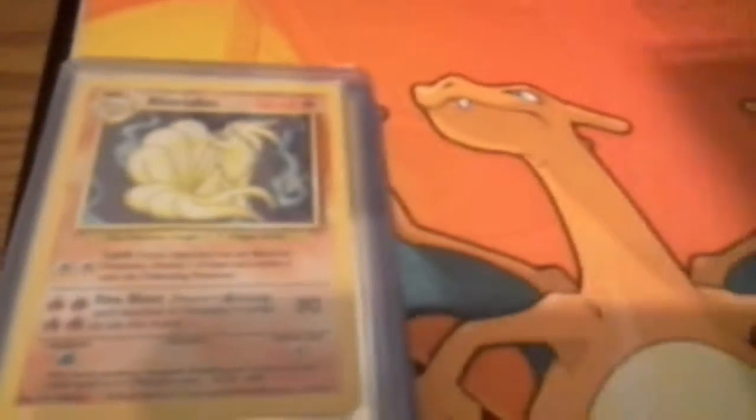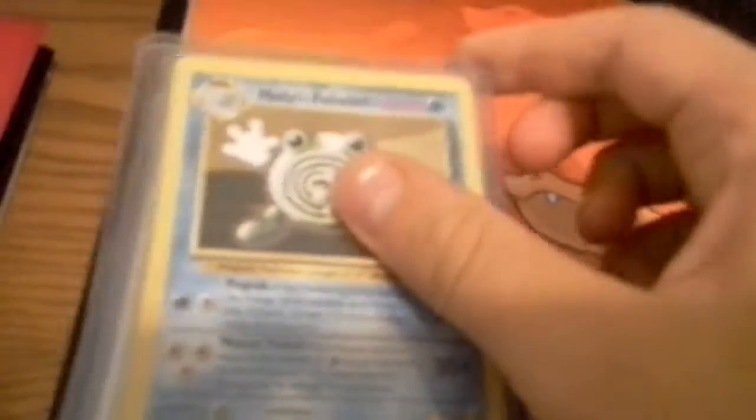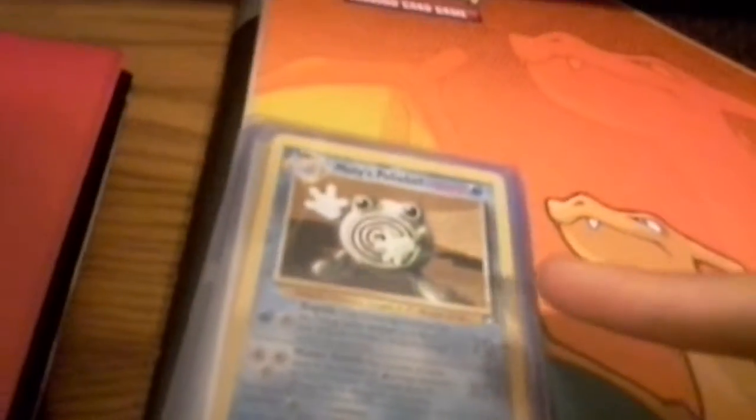A Jungle Hollow Nidoking. A Base Set Hollow Ninetales. A Base Set 2 Hollow Magneton. A Secret Rare Hitmonchan. Delta Species Hollow Nero King. Misty's Poliwrath — I know it's from the Gym Leaders' set. EX Hollow Infernape from Phantoms with a Multi Energy, also Hollow. An EX Team Rocket Returns Cubone. A subtitled Sympathy Condition card from quite a while ago — 2003 — so I decided to keep it.